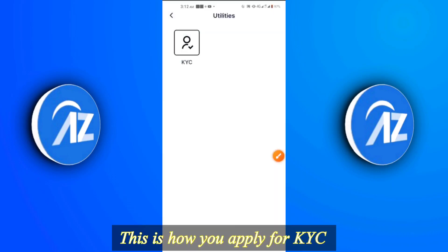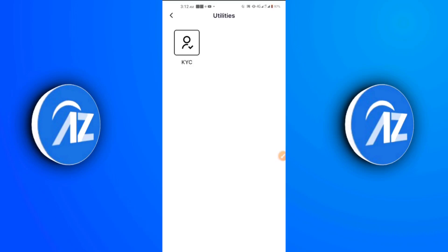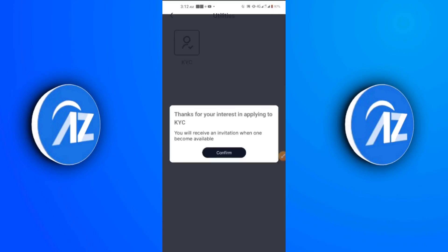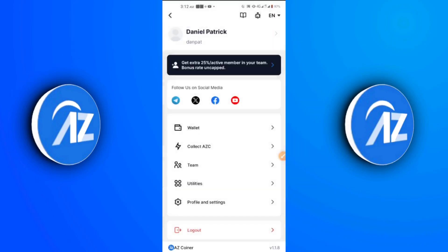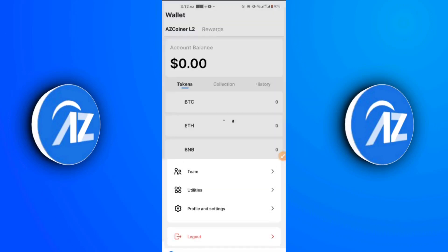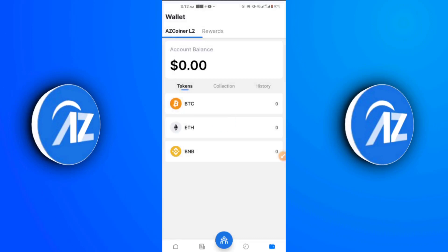These are the updates: KYC application, addition of Layer 2, and the new miner button. This is a super upgrade and a lot of people don't know it's already in the app. If you click on the Wallet section, you can see there is now an addition of Layer 2 — called Corner Layer 2 — and this Layer 2 is focusing on Bitcoin, Ethereum, and BNB.